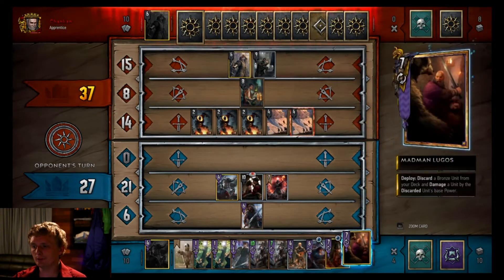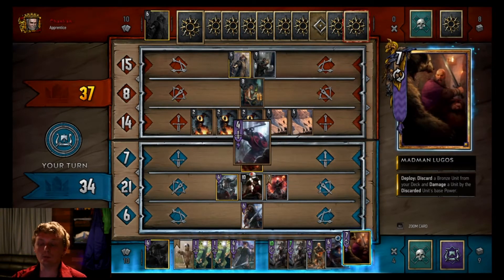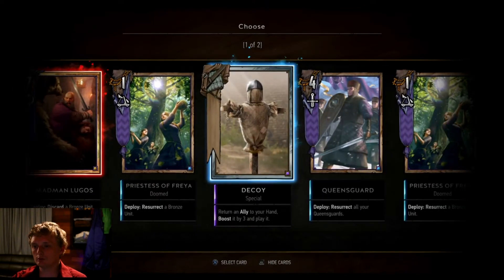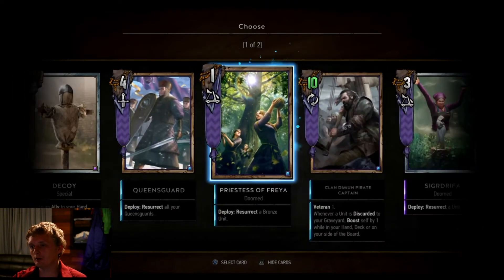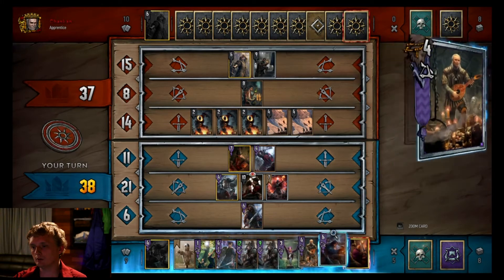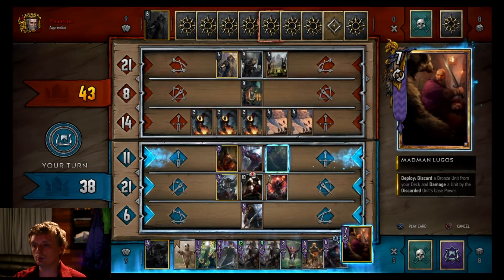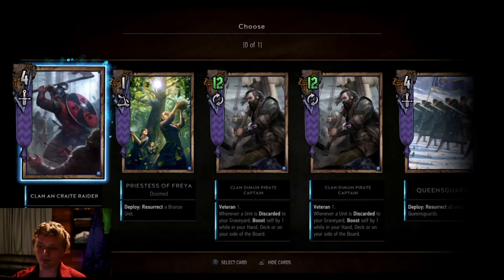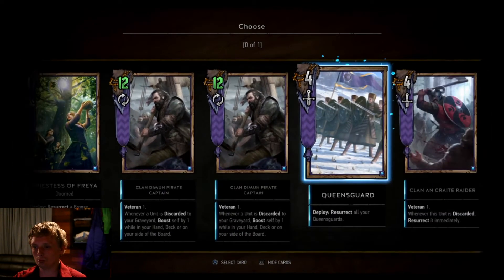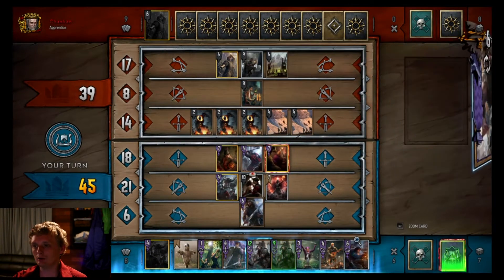Need a way to get that other Queensguard in there. Let's see if Ermion gives us the Queensguard first. Now we'll get rid of the Raider and one of our Priestesses. Now I can't put my Queensguard in there because of that. Might as well - more damage. Not enough, no way to do more damage.